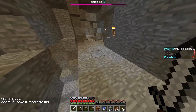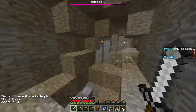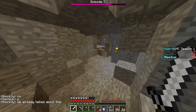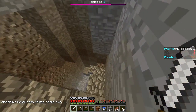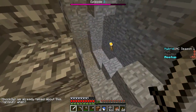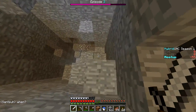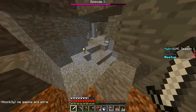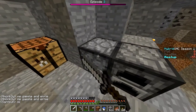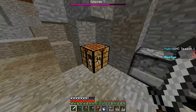We can head back down and make some obsidian. We've got the lava, we've got the water. Let's go down. We're going to make the diamond pickaxe and make some obsidian. We need one diamond for the enchanting table so we may not end up getting a diamond sword this episode. Let's make the diamond pickaxe now — we got that, awesome. We got the diamond pick.